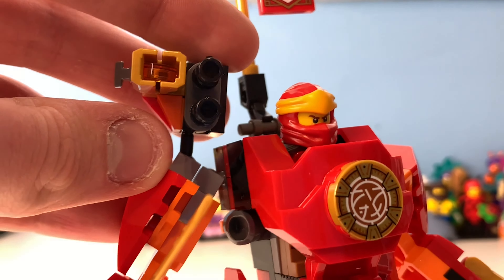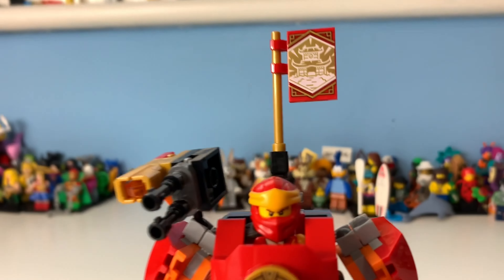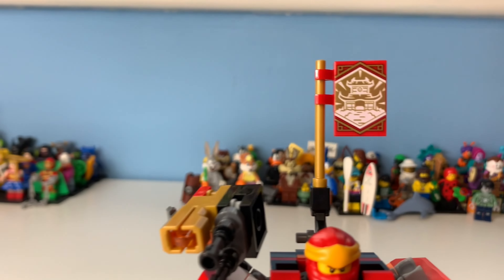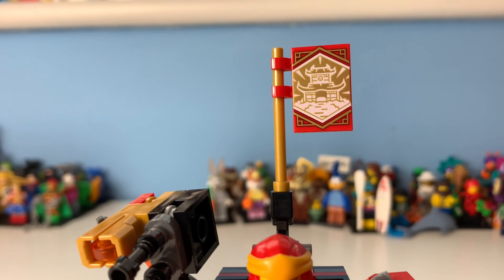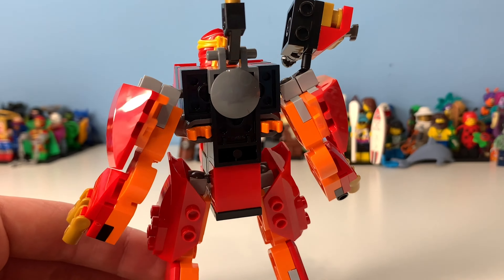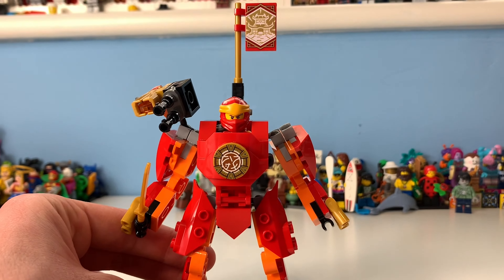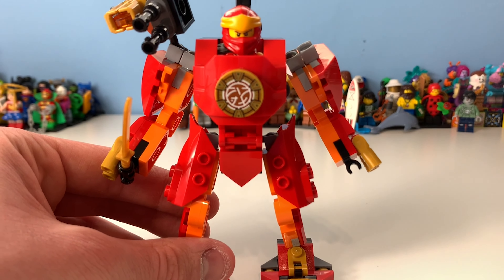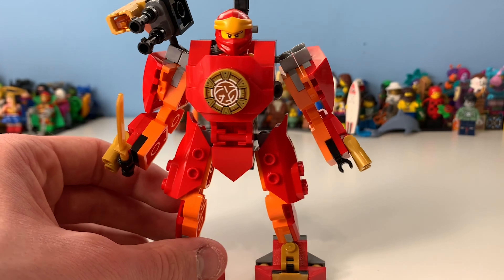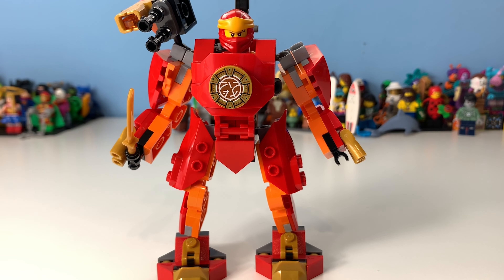The cannon is really cool, and there are stud shooters - though I'm not really a fan of those, I prefer flip-fire missiles personally. There's also a little flag. This is a really neat little mech that would pair nicely with Zane. You can put a katana in the hand and everything. Overall Kai's mech looks really cool and is quite neat.